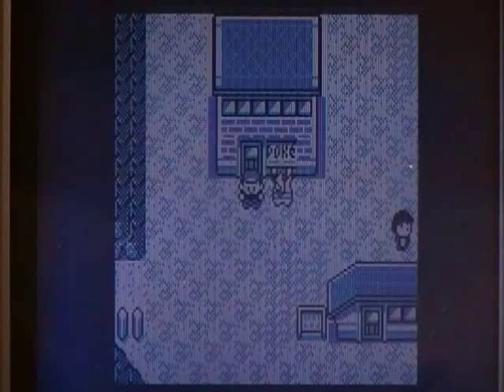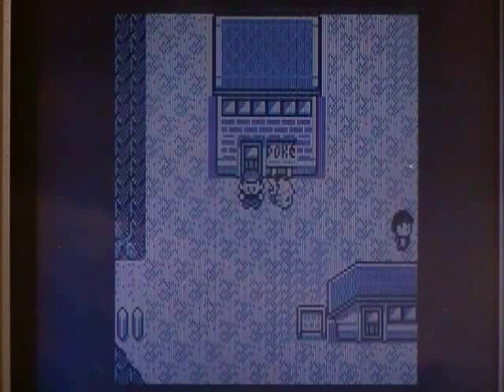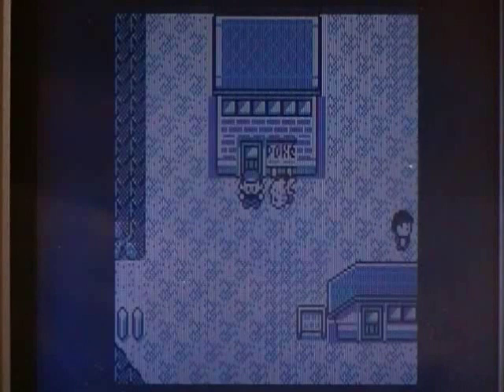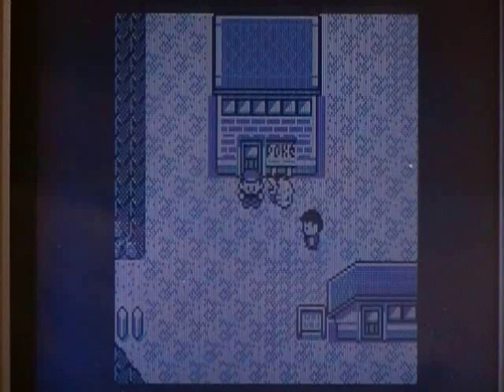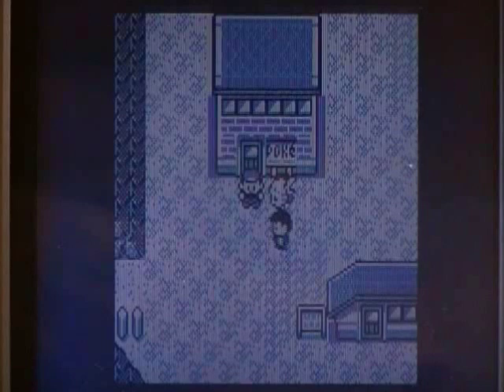I tested this glitch a few days ago and it works. If it doesn't work for you, one of those failure states may have occurred. One more thing: if you see a random level 7 Pokemon — I once saw a Golem — just defeat it and try the glitch again, or turn off and restart your game. Hope you found this helpful. This has been Silver Inferno — see ya!